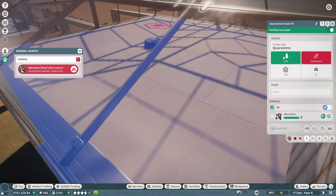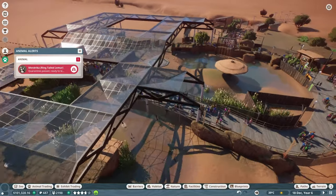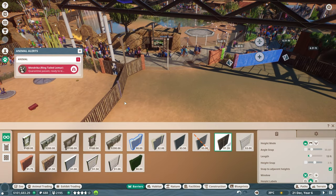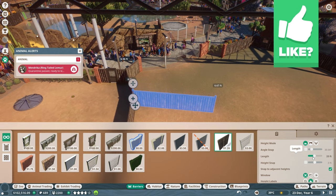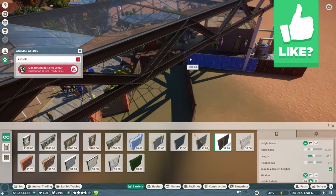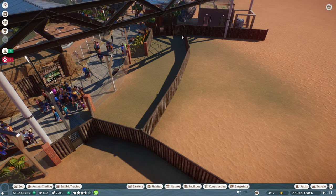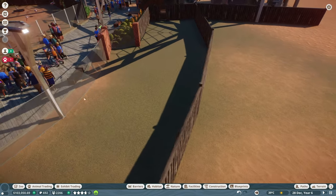Quarantine pass for the lemur - awesome! Let's actually work on a second habitat over here. It's going to be a small little habitat so we could finish it super quickly. Edit barrier, add wood logs right here, make it like 30 feet, and pretty much like that. That's probably big enough, but if we get a bunch of them we could always expand it out.